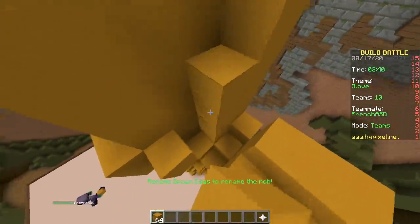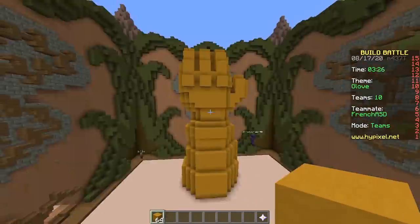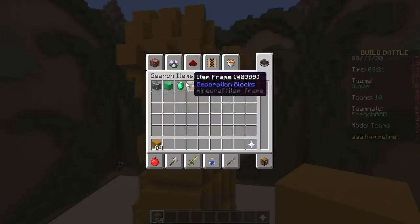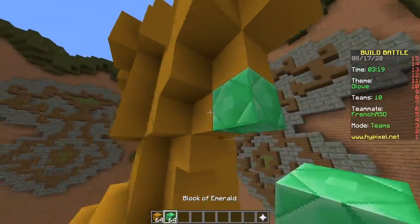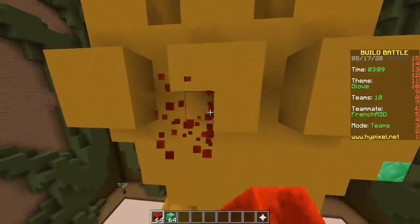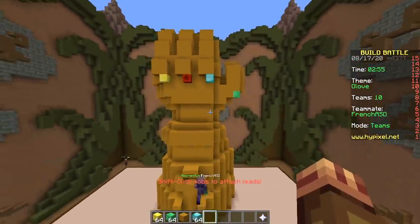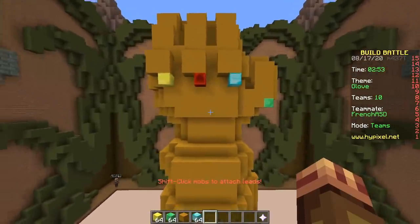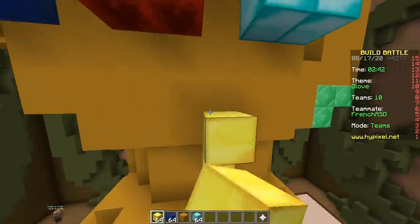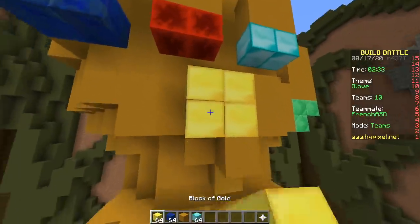Gloves? What are you, scared? No, my knuckles are literally bleeding. Time to add some gems. I'll put emerald right here. Redstone on the ring finger. That looks terrible, it's not gonna fit. They need to be bigger. Doesn't fit — that's what she said.